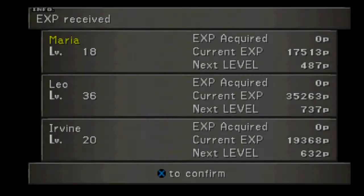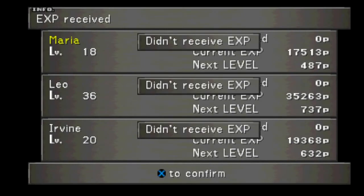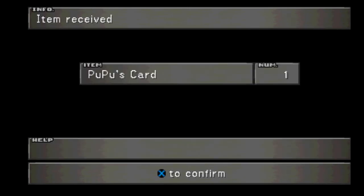He thanks us! Now you can actually kill that guy, but I highly suggest you do not kill him — because you get Pupu's Card for not killing him.